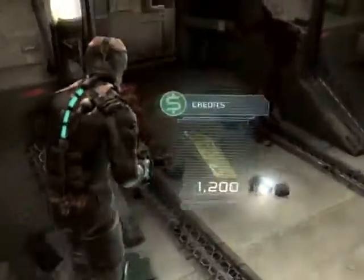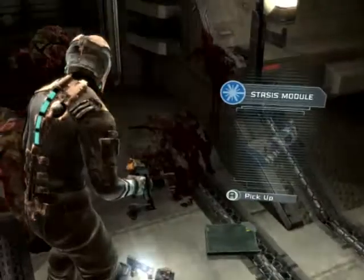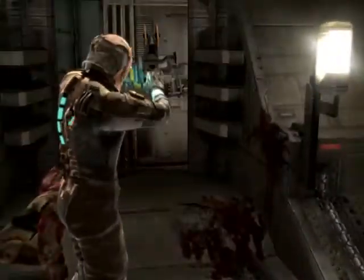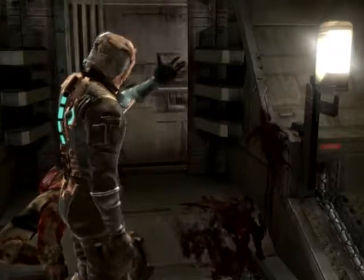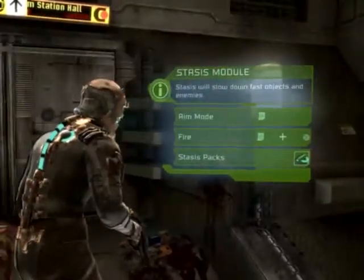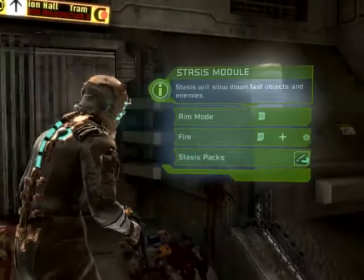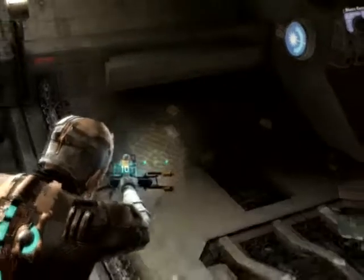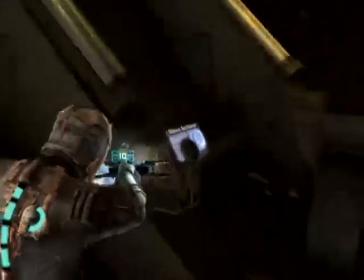We'll break that, get some sweet money. What's this? A stasis module — left trigger and X. We'll slow down fast objects. Looks like that door is malfunctioning, Isaac. Try using the stasis module you just picked up. Let's recharge for our stasis module.